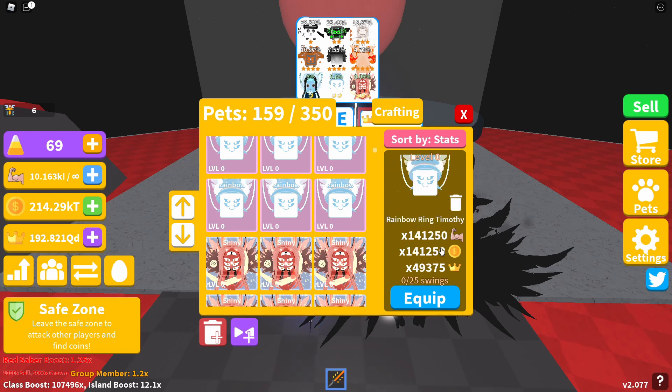The Rainbow Ring is 141,250 strength and coin boost and 49,375 crowns — quite close to the crowns on the triple moon pet, but a lot more on strength, around 20,000 to 22,000 more. So at level 100 you'd be looking at around 282,500 strength and coins and just under 100,000 crowns. During the luck week it's really useful to get the pets you really want.